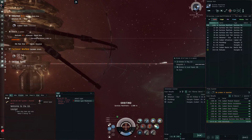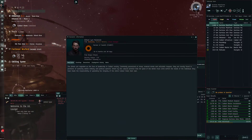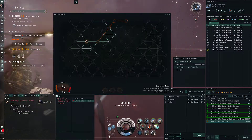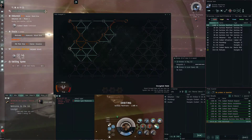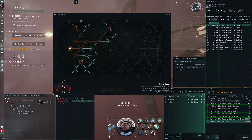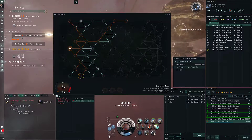Someone came in, all suspect or criminally flagged. And then at some point he actually builds the gate with the drones. Drones help! He activates it. And I guess whatever ship he's in limps through to the surprise of everyone on the other side in Villore.